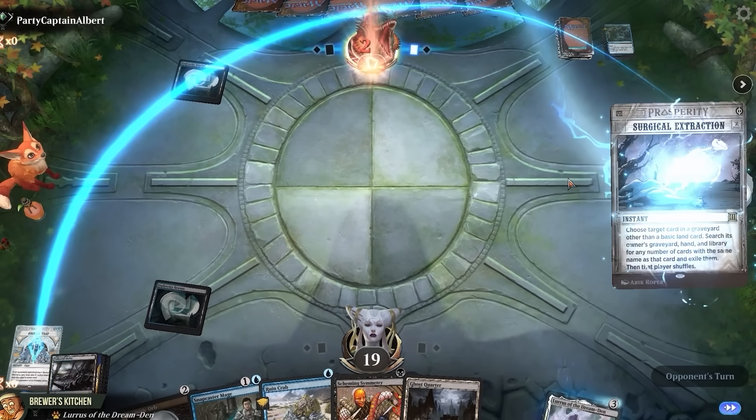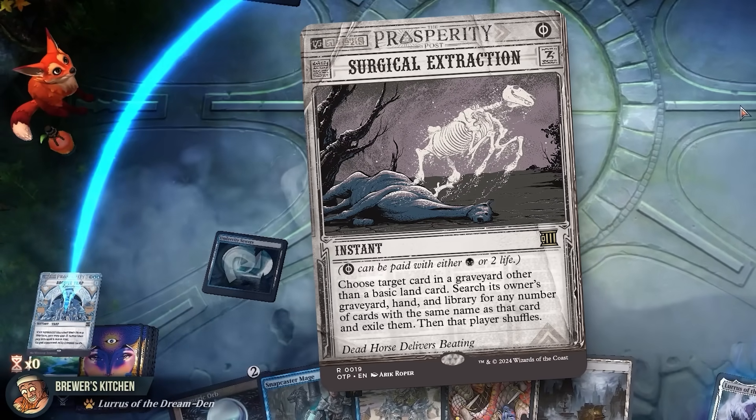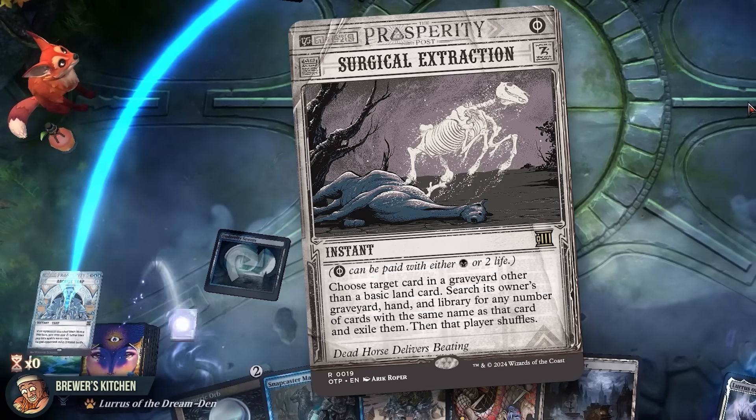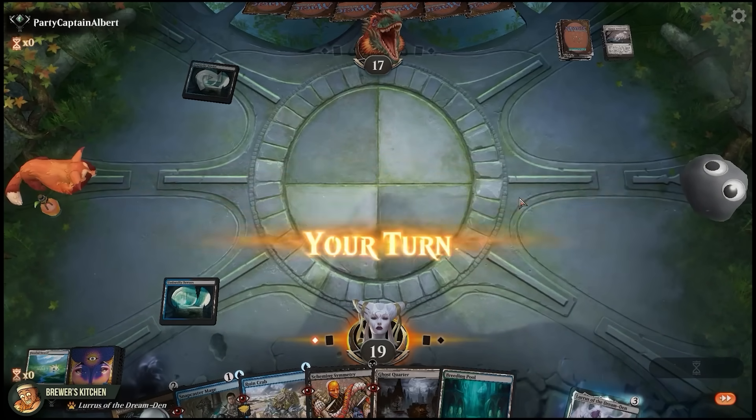Surgical Extraction — that's not good at all. It exiles our Archive Trap from the graveyard and every other copy from our library with it. I mean yeah, that's just the worst.